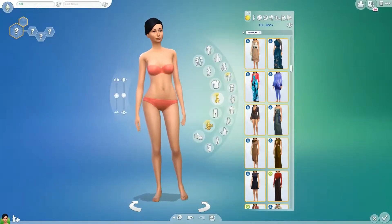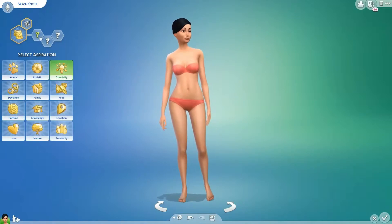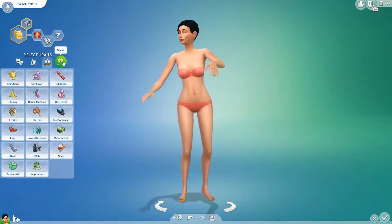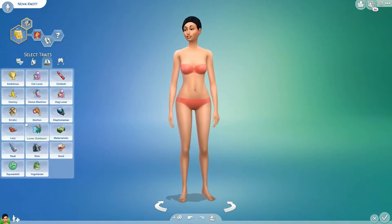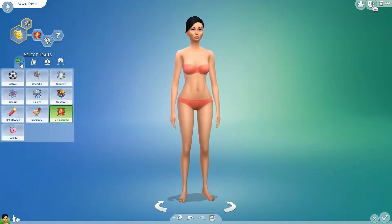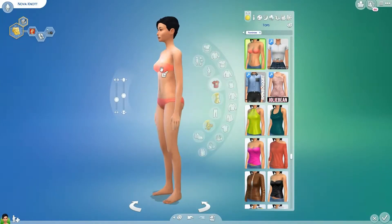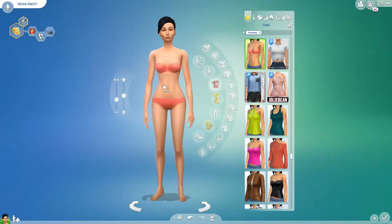Hey guys, what's up? It's Ellie. Welcome back to my channel. I hope you guys are having an amazing, wonderful day. Today we are doing the opposite twin Create-a-Sim. It's not really a challenge, but it's very self-explanatory. You create two sims, they look exactly the same — they're twins — and they have opposite personalities. Hence why it's called the opposite twin Create-a-Sim.